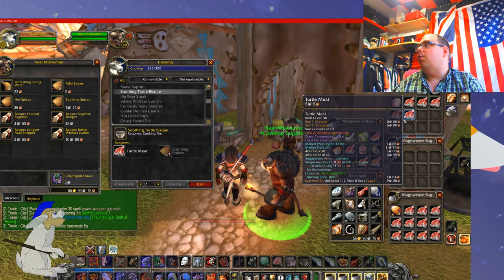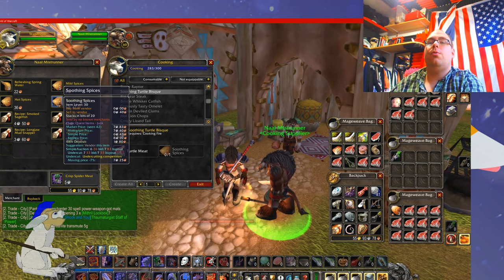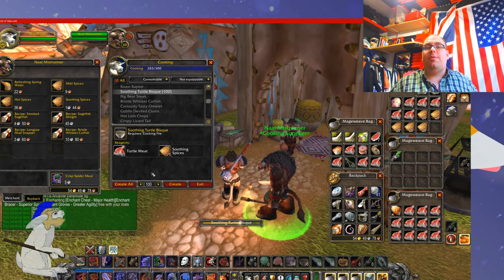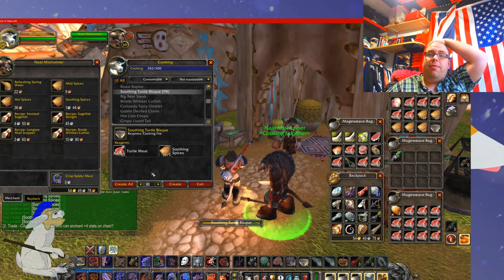Here you can see I've got all these turtle bisque. I'm going to need a lot of soothing spices — you can hold shift to buy them, and I think the maximum is 20 at a time. Now I've got 100 spices, so all I have to do is just sit back, have a cup of tea, and wait for it to make me some lovely profit.